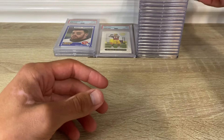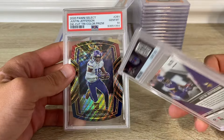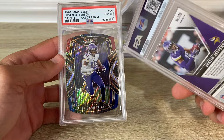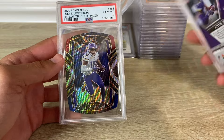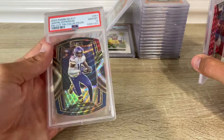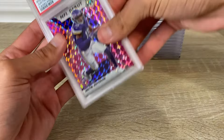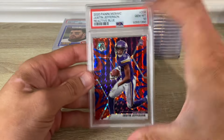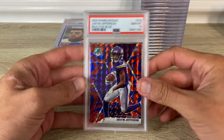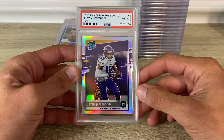2020 Mosaic Justin Jefferson camo pink in a 10. If you ever see — I bet there's no SGC or Beckett back at 9.5, well maybe with Beckett's subgrade system, but I bet there's no SGC 10s of these club level ones. I'd be impressed if there were. 2020 Mosaic Justin Jefferson reactive blue got a 10. 2020 Optic holo JJ got a 10.